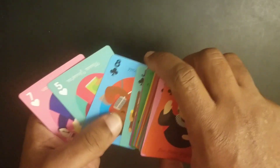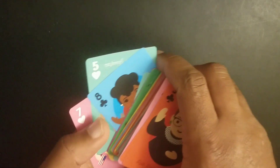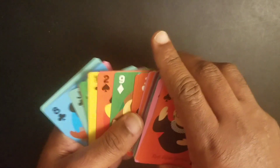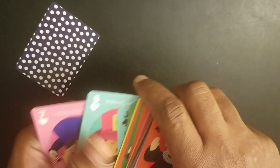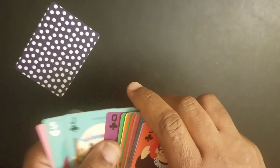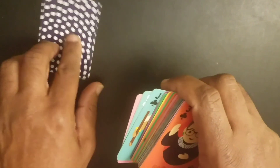Secretly — nobody's supposed to notice — I'm looking for the lowest club, and I found it. So I'm putting that down as one find, and I'm putting it face down because we don't want to reveal to the end. The card's value is 8, so we're going to add 10 to 8 and start counting from here.